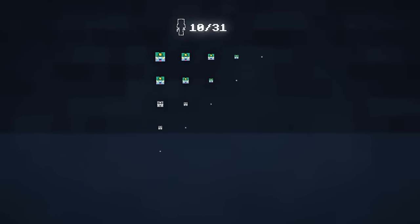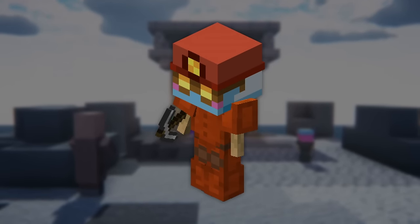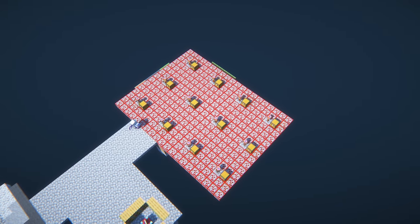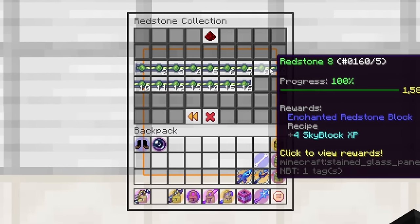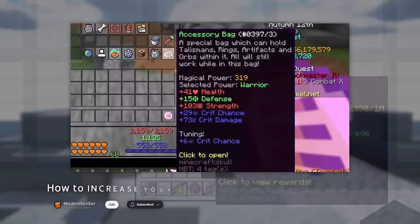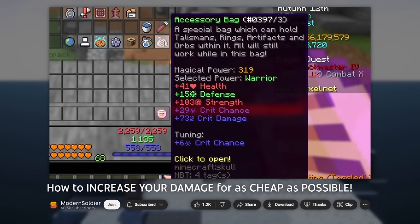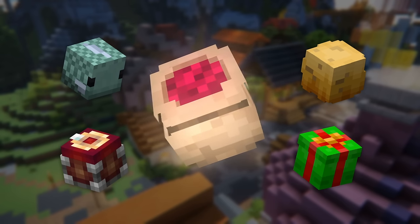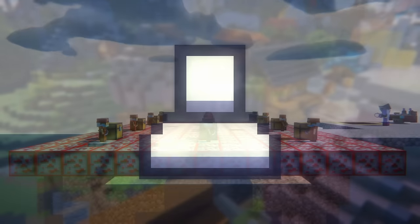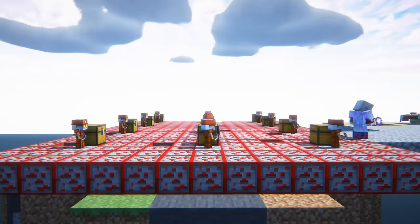Assuming you've now got yourself 10 minion slots and you're ready to create your setup, the very first minion that I always recommend beginners to get started with is redstone minions. Redstone minions are very important because they will passively level up your redstone collection without you having to do anything, and this is extremely important because the redstone collection contains accessory bag upgrades. The more accessory slots you have, the more accessories you can fit in your accessory bag, and the more accessories you have in your bag, the stronger your profile is going to be. Since accessory slots are unlocked through the redstone collection, leveling up using your minions is definitely the best thing that you can do at the very start of the game.